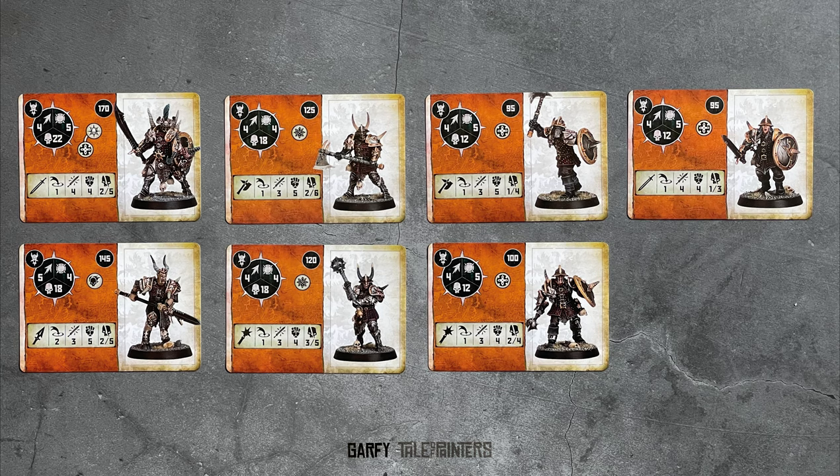Each fighter has 3 attacks per action, with the exception being the Decuriarch and the Hornshield with Sword. The minimum strength of attacks in the warband is 4, but models armed with axes or a Beast Spear are an impressive strength 5.